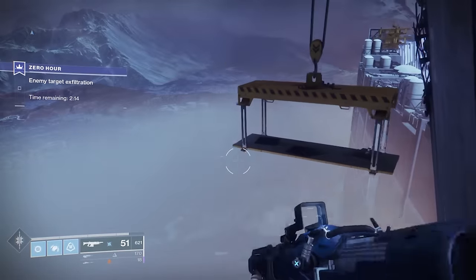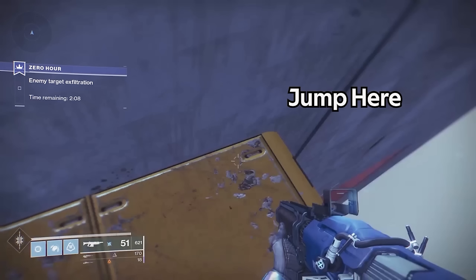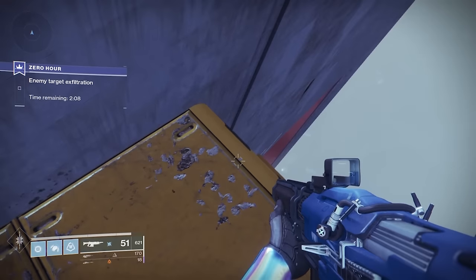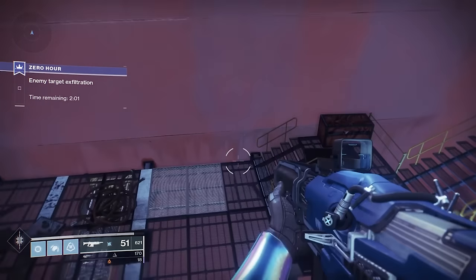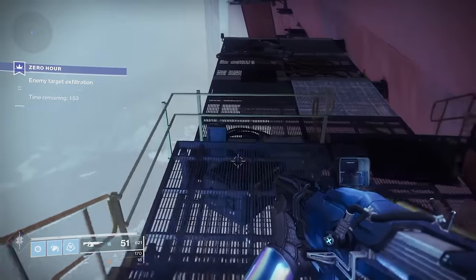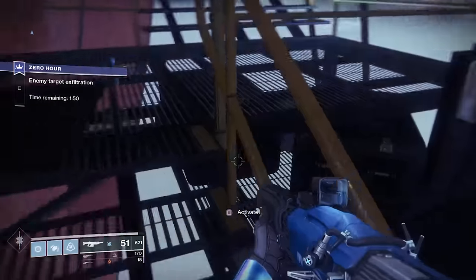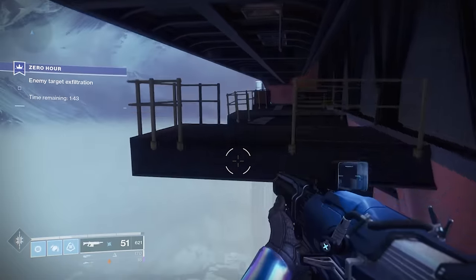Next is the long jump. You want to cross over to the second gondola and kind of peek over the edge. For Warlocks or Titans, this is a fairly easy jump; for Hunters, it's more difficult because there's a platform underneath against the wall. As you're dropping, get as close as possible to that wall — there's kind of a black line edge. If you're struggling as a Hunter, have your Warlock or Titan get ahead, because they can pull a switch and deploy a bridge for everyone behind them.